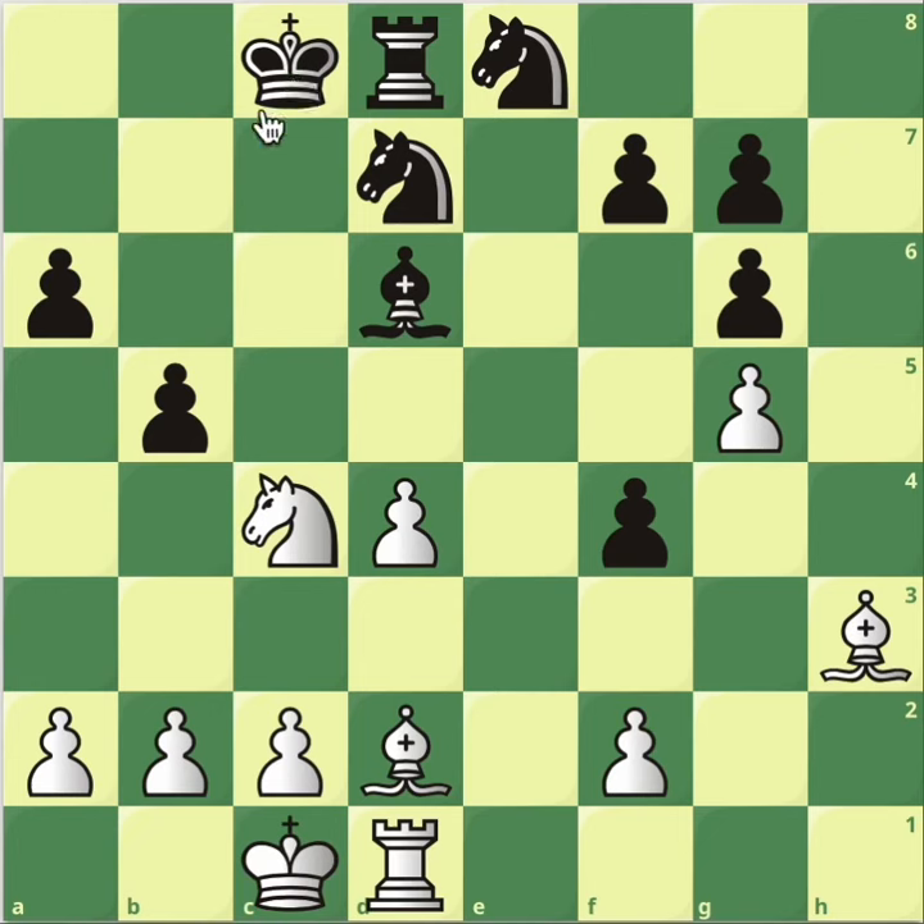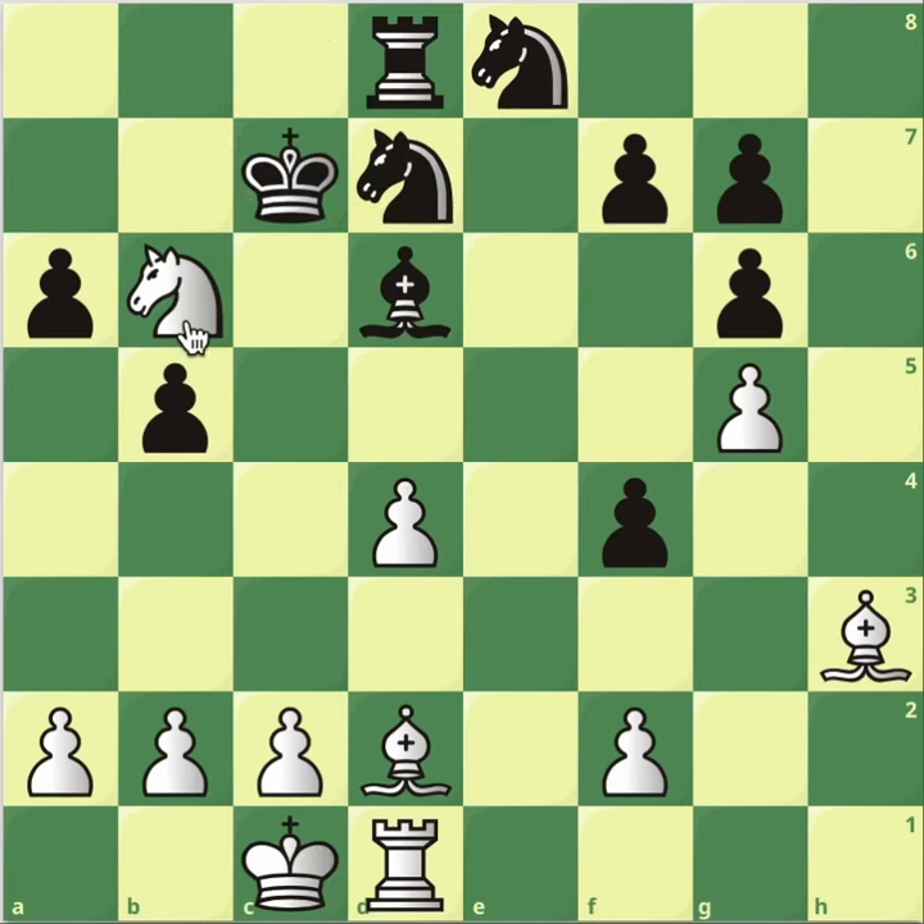Let's see what happens after b5, giving the king a possibility to move somewhere, not being too scared of this check. But still, you just do this check, and now we've got double attack on the knight. The king will have to stick around — king to c7. But we've got a double attack on two minor pieces and the opponent only has the rook, so we're just going to take.